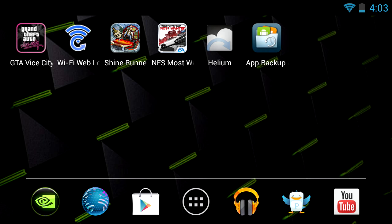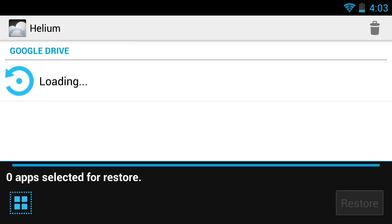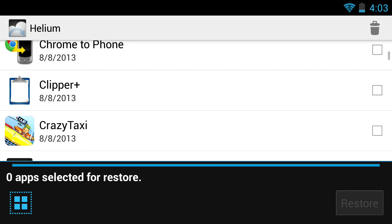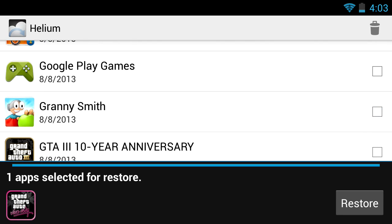I restored it on my rooted HTC One with CM10.1 on it and I used GameKiller. When I did that, I modified my money. I saved it with Helium, uploaded it to Google Drive, and then on here I went to Helium, went to restore, went to Google Drive, and in my list I can see GTA Vice City right there. Press on it, press restore, and it restored that game save.